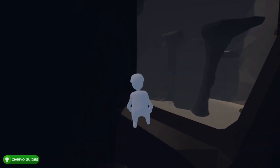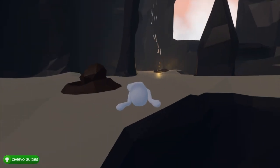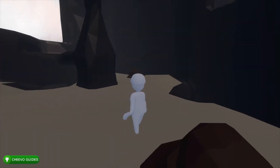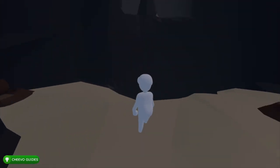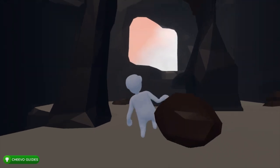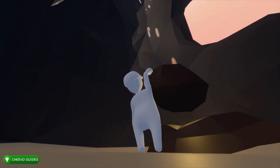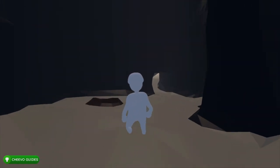Now that all the vents are clogged, take off the first stone you laid down — the one nearest to the entrance. Move that rock onto the last vent you boosted up from. This gives the first vent maximum power and we'll be able to boost ourselves out of here. Assuming all rocks are in the correct places, stand above it and boost up.